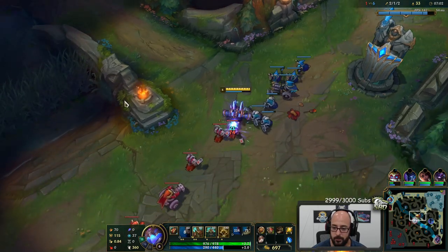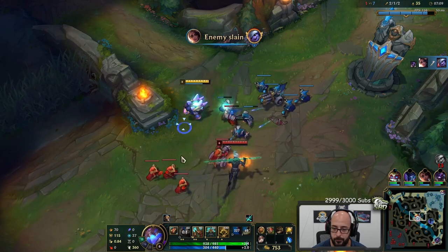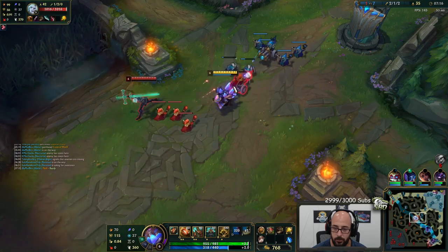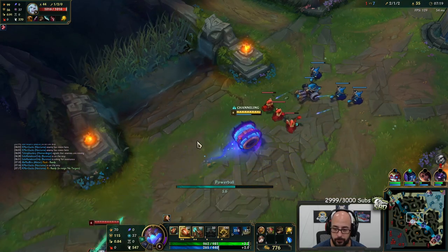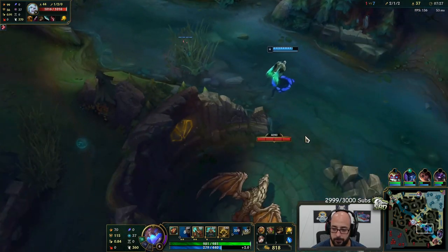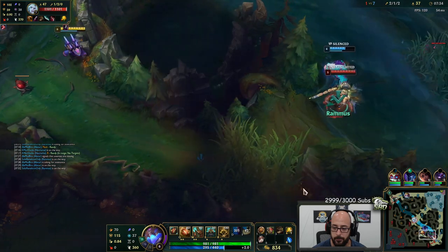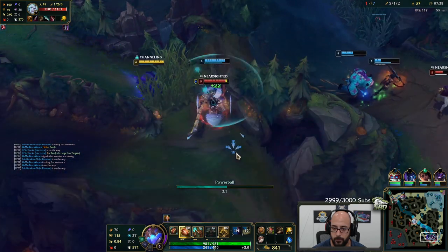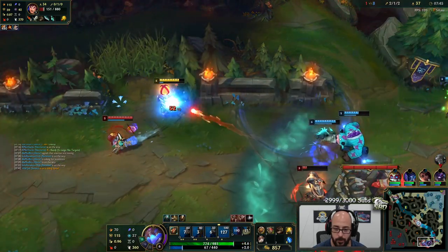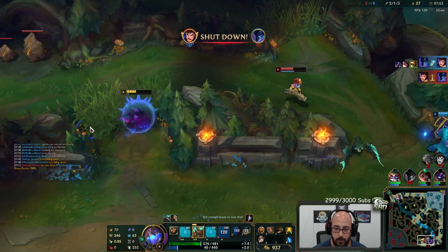We should be putting points into our E. I'm down to roam — I think I can just walk at that guy. Oh he's feared, so it's not the best timing. Bro, he's zooming.